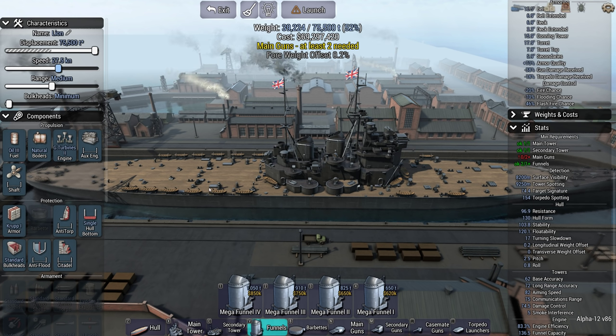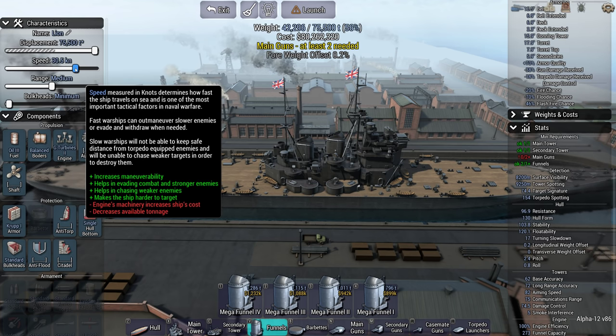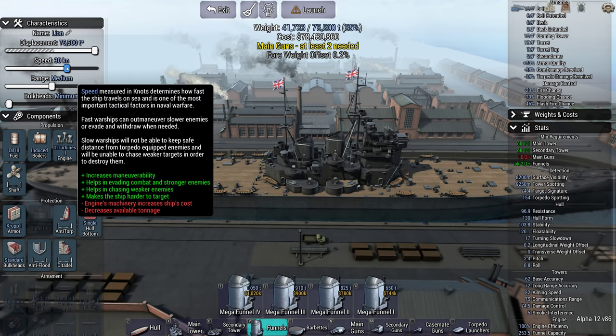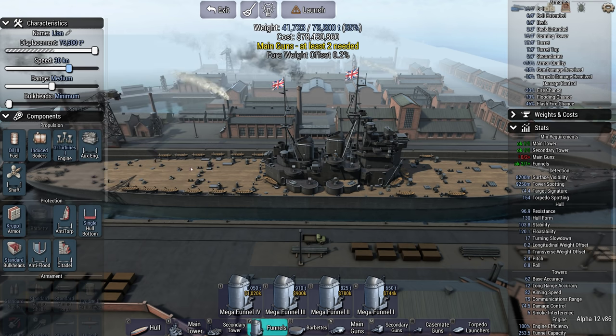What was the speed? Because she wasn't the fastest ship in the world by any means. But obviously we want to be even faster. Yamato could do 27 knots. So let's go balance boilers — okay, that's a bit much. How about induced boilers? 30 knots. So we're going to be three knots faster.